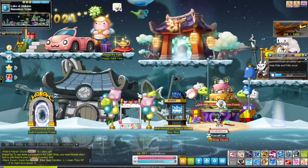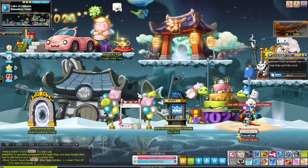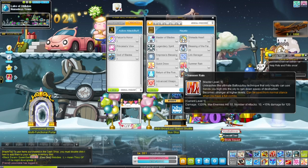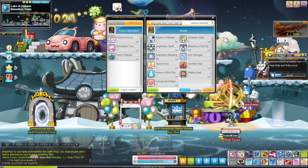And then we have Quickdraw, which will put you into a Quickstance and change your attacks, or one of your attacks, and also your Flash Jump. Your Flash Jump usually looks like this, but in Quickstance you cannot use it — you have to use the dash instead. To do the dash, you press left twice or right twice. Summer Rain is basically like a full screen attack. It's really awesome, but you can only use it when your energy is all the way full.